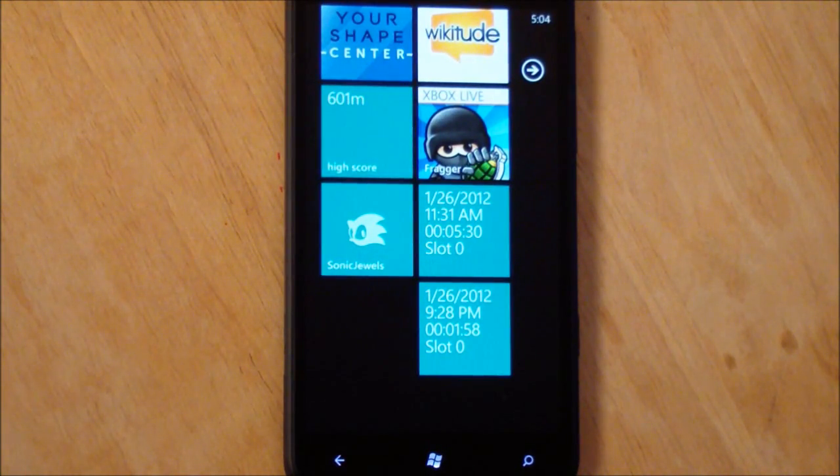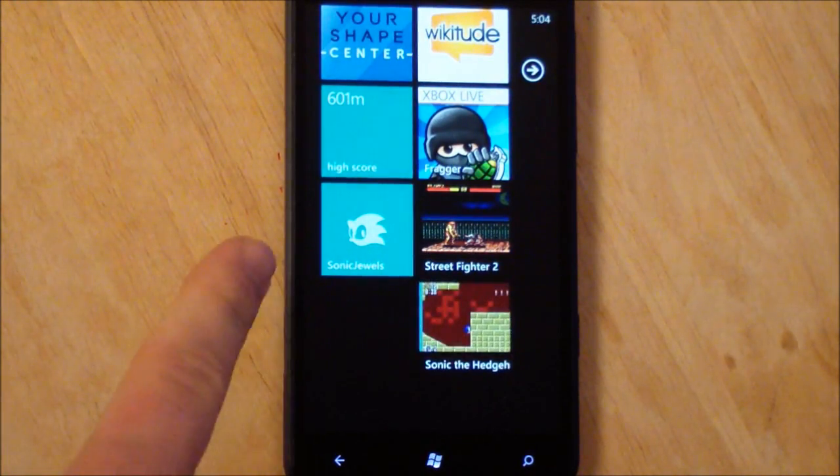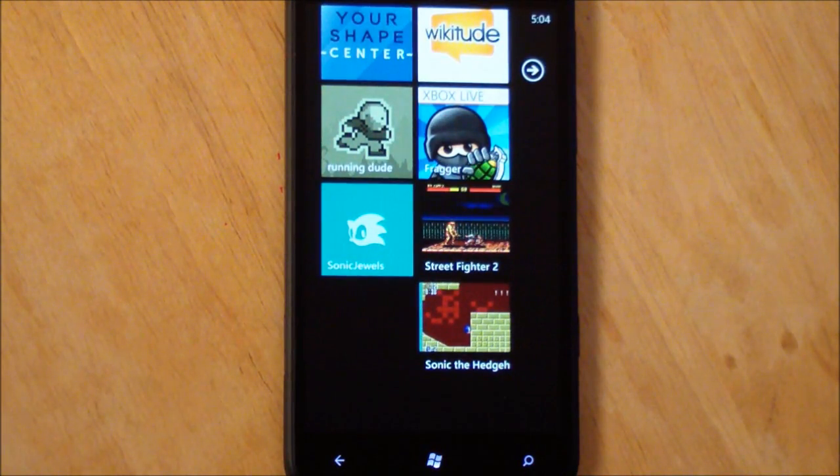It will cost, I believe it's $1.99 or $1.49 — I've got to check that price again. But you can see it right here: that's the main emulator, and it has pinnable games to the start menu. You can see they flip around too, giving your latest information like how long you're playing. Really cool stuff.